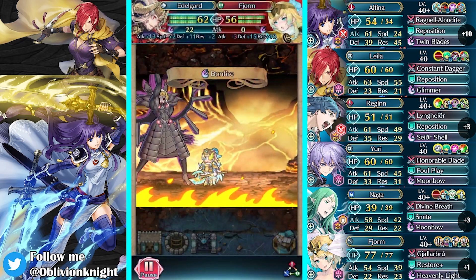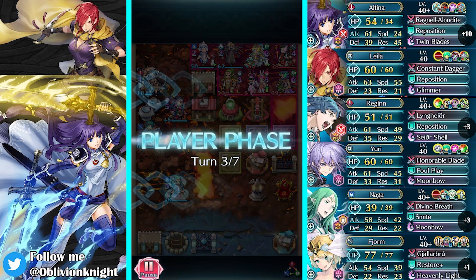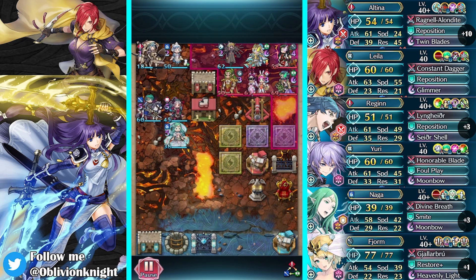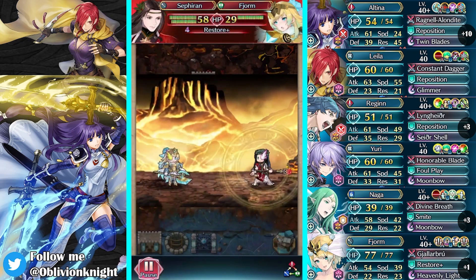Fjorm's actually going to be a complete beast and just fight Edelgard face on — look at that, 2 HP — and then she heals up to 9. I was having a hard time at this point. Sephiron's just going to chill there. Odd Recovery goes off, she gets healed, then the Restore goes off and she's pretty much back to full health.